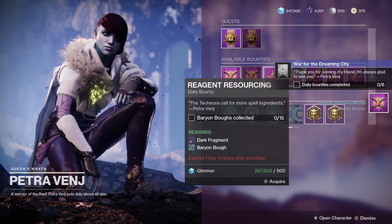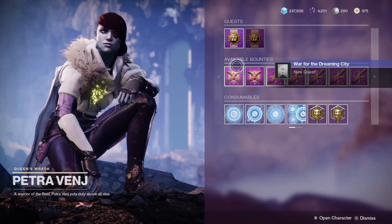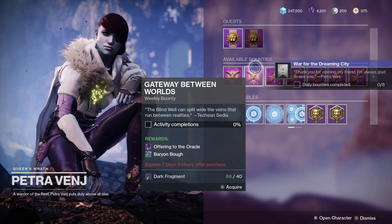Another bounty Petra Venge has is the War of the Dreaming City. You can complete this within two days, and completing eight daily bounties will give you another piece of legendary gear and dark fragments.